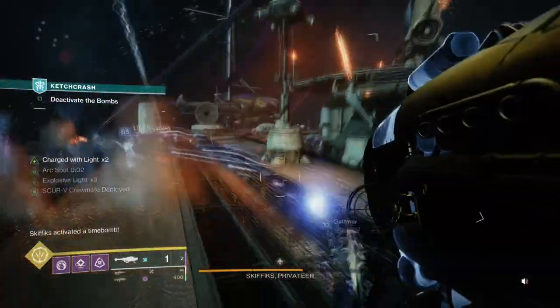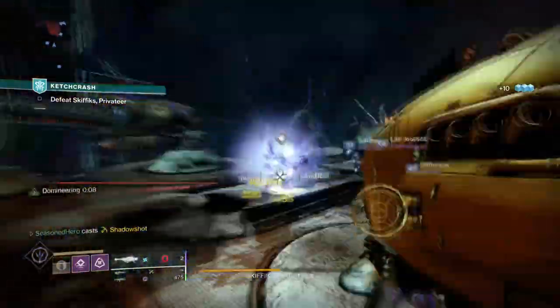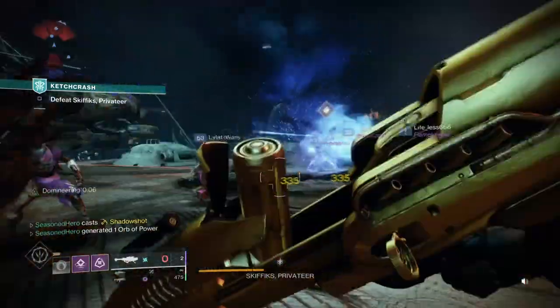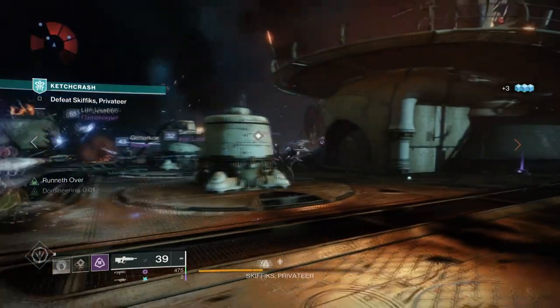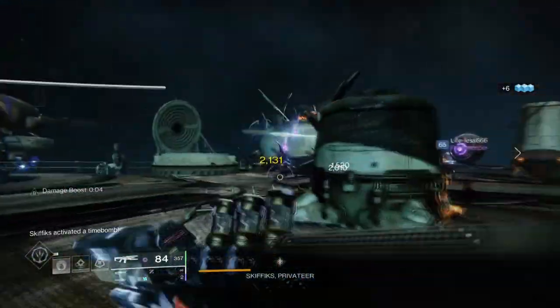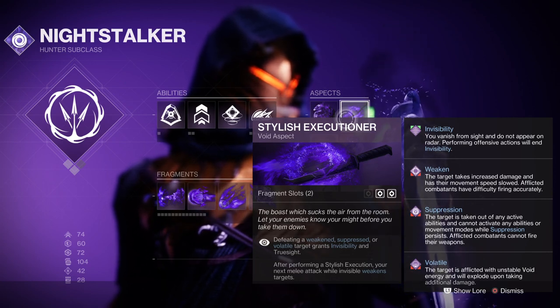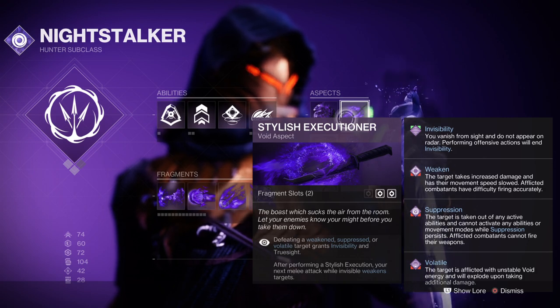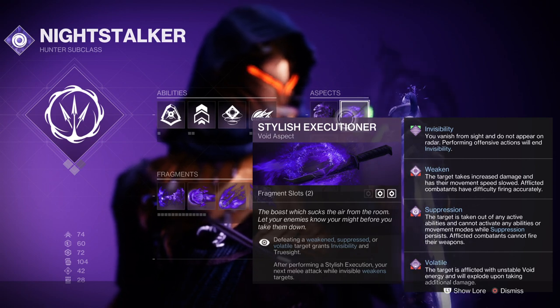Starting with the subclass, we will be using Mobius Quiver and from there we'll be using the same setup as last time but with a few changes. To fully make the build work wonders, we will need to utilise being invisible as much as possible and the best way around this is to use Stylus Executioner, which makes you go invis if you get a target volatile or debuffed. Stylus Executioner states that defeating a weakened, suppressed or volatile target grants invisibility and Truesight — this is key to triggering our exotic non-stop.